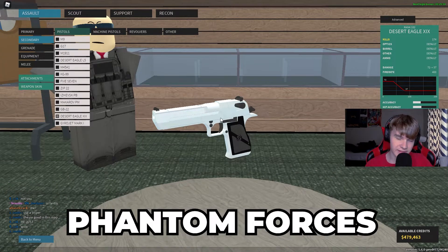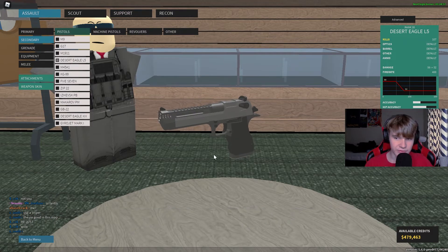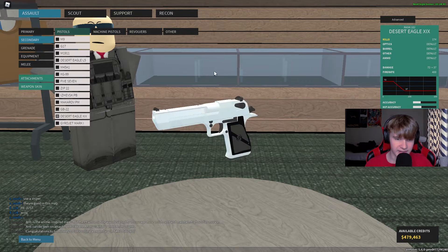Today we're comparing the Phantom Forces Deagle XIX against the Phantom Forces Deagle L5. The Deagle L5 has a damage range of 56 to 32, whereas the Desert Eagle XIX has a damage range of 72 to 37. The L5 has a fire rate of 400, and so does the Desert Eagle XIX, so they both have the same fire rate.